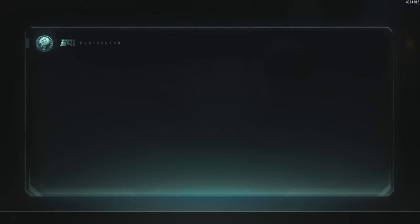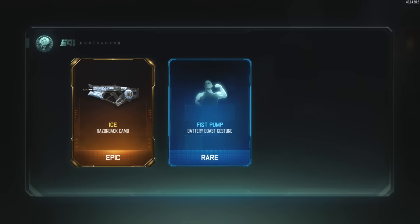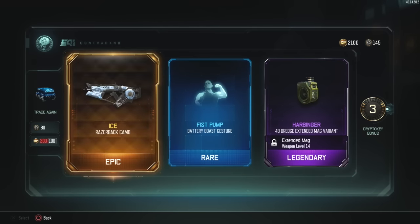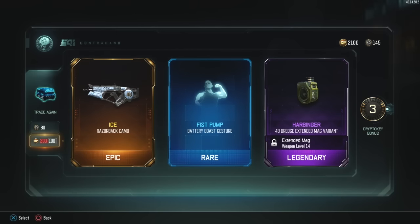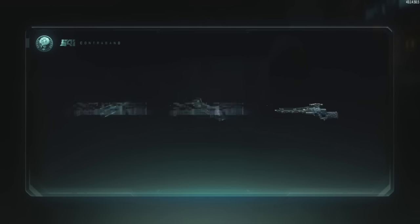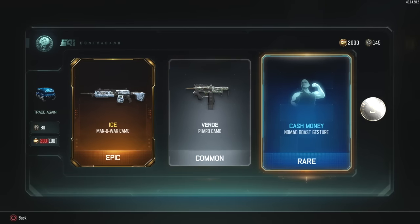Two more. All right, what are we going to get? Ice for the Razorback, Fist Pump for Battery. And what the heck even is that? Harbinger for the 48 Dredge, mag variant. Ice for the Razorback has to be the best of the bunch here. Last one for today - what are we going to get? Ice for Manowar. Verde - Verde is the other one that I'm not a fan of. And Cash Money for Nomad.